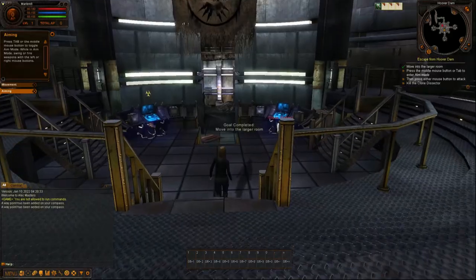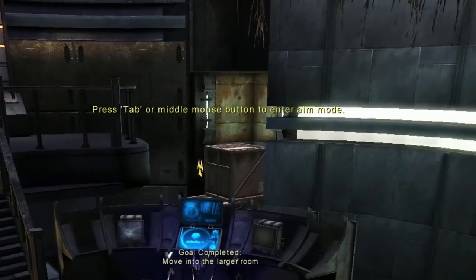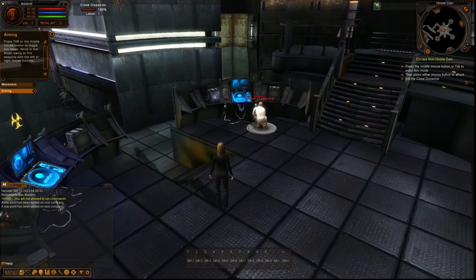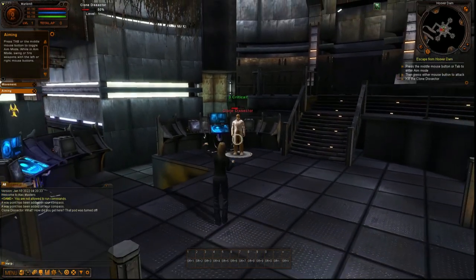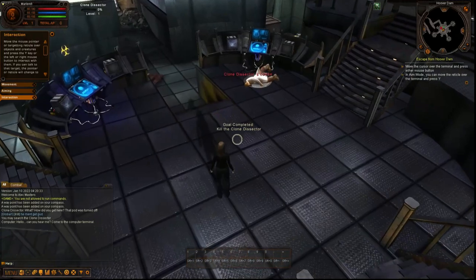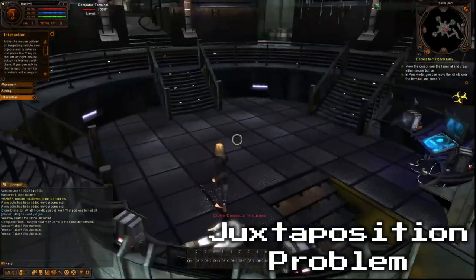Traversal uses the conventional WASD model and is immediately accessible. Frame rate is stable at 120. A radioactive icon draws our attention, though I failed to notice the instructions while playing. Once nearby, we're prompted to either skip the tutorial or kill a clone dissector. This scene is a perfect representation of Fallen Earth.